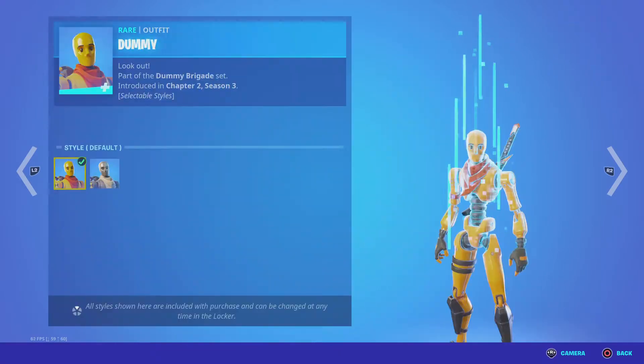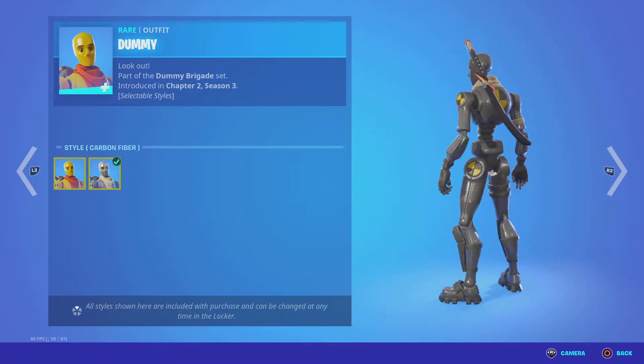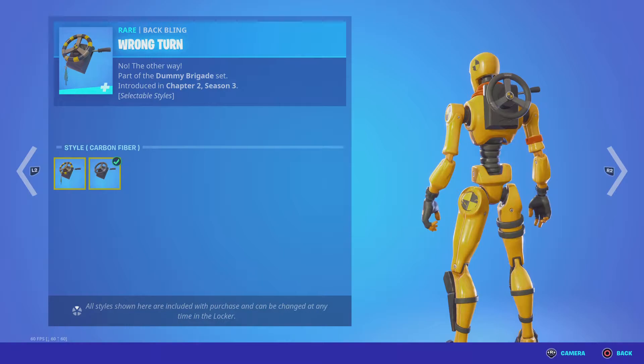We have Dummy, we have the Carbon Fiber in the default style, Carbon Fiber Default. Not the Wrong Turn — that's his back bling — then we have the Carbon Fire one.